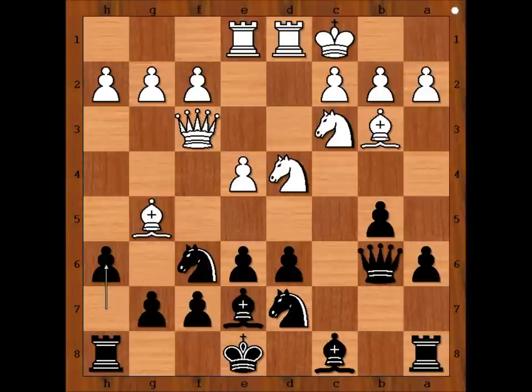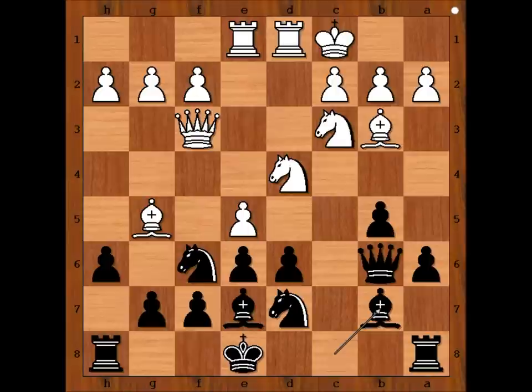Nakamura played h6. If black castles kingside, this move would backfire. For example, bishop would go to e3 and then g4 and g5 are coming. It is white to move. Maurice Ashley played e5, not only attacking the knight on f6 but also the rook on a8.